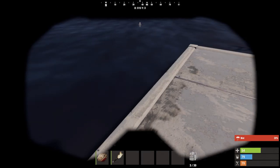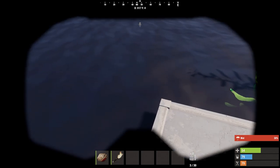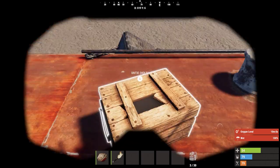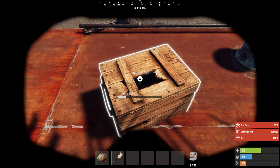I happen to be in a warm area, so all I really need is the tank and flippers. If you don't have flippers, you're just going to bob around on the surface and you'll never make it down to all these crates. You can see why you need the tank — you will drown.